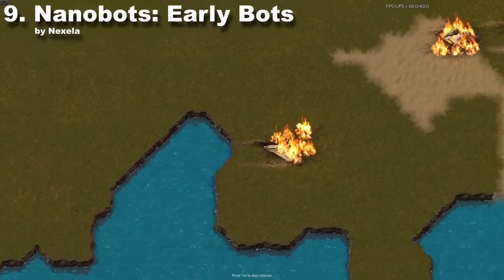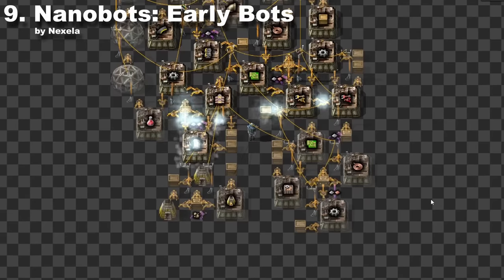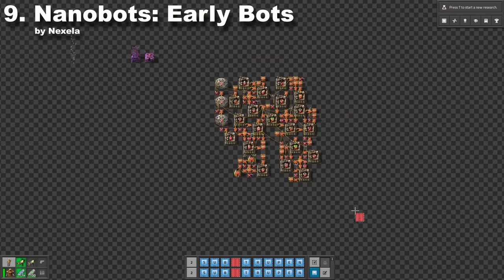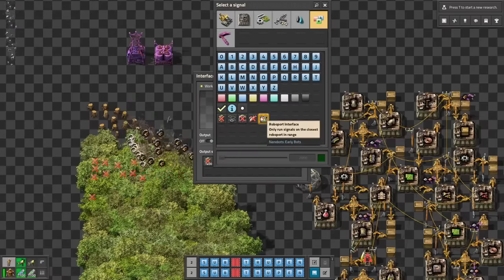I can't imagine starting a new world without Nanobots. There is nothing better than having little friends which will help you build your blueprints. I love this mod because you have to craft nanobots, which makes everything pretty balanced. There is also extra logic which, for example, automatically chops wood for you.